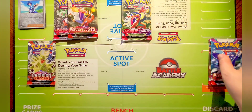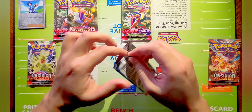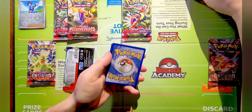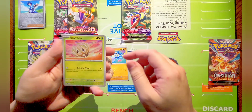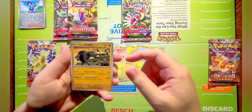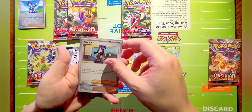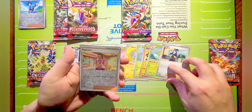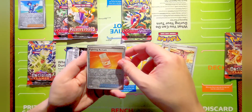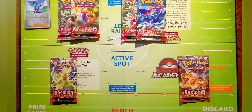Moving back to the right side, still on Paldea Evolved. Here we go: Glimmet, Bramblin, Shinx, Nimble, Tauros, Skiploom, Dendra. Our reverse is a Severo, a Fighting Alue - probably didn't pronounce that right - and a Gyarados holo. Four for four on the holos, coming in clutch!